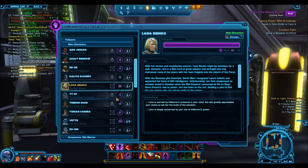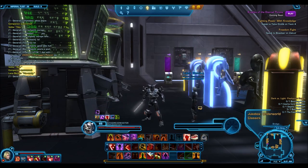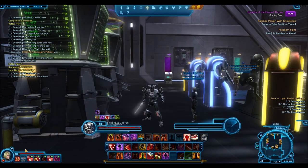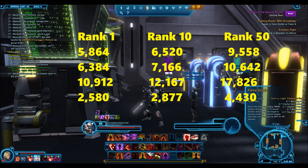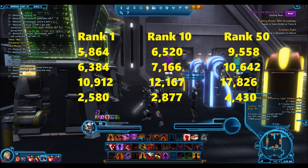Now let's go on to my level 50 companion and compare how much more damage she's really doing. She is ranked level 50 — that took a long time to get. But even though she's a force user she has similar damaging abilities. Her Blast damage does 9,558. Her channeled ability is 10,642. Her under 30% execution is 7,826.